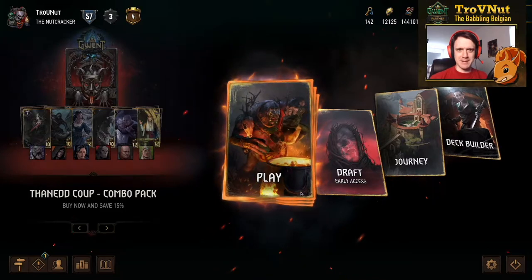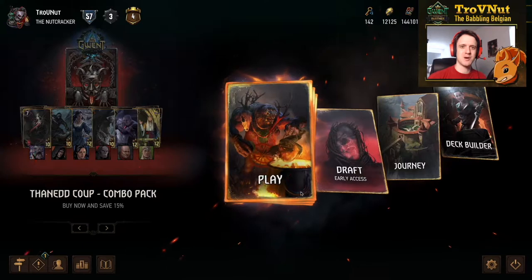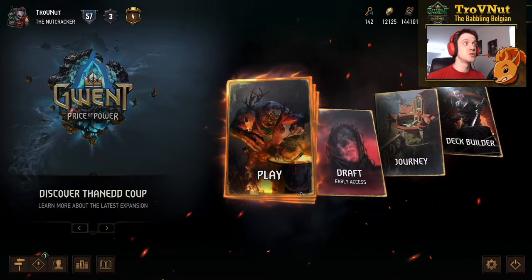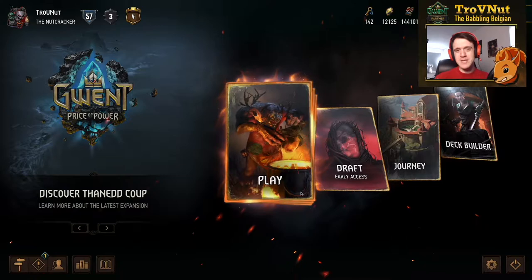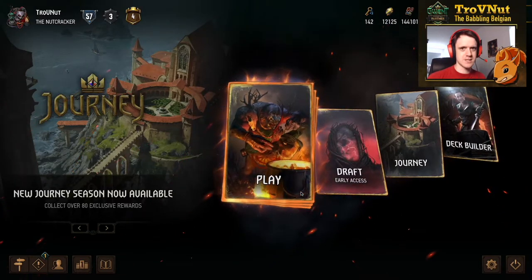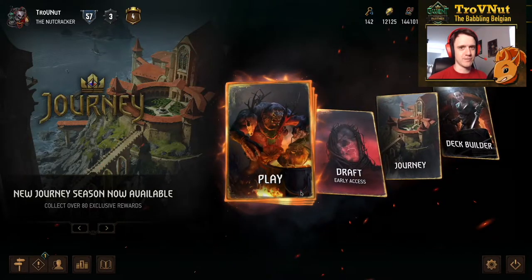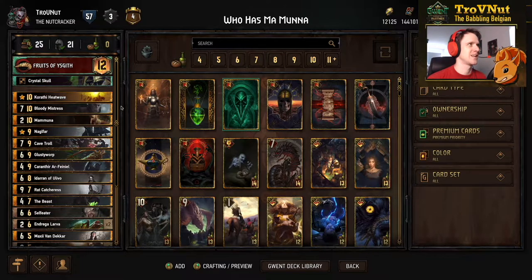Hey what's up everybody, my name is Trofenet, a babbling Belgian, and welcome back to Gwent HD show where we talk about interesting decks to play around with. Today is no different as the start of the season of the Drakonet and the new Tenet Coup expansion has arrived. We're going to be heading into what appears to be its strongest deck. It received a single nerf already but we're going to go into monsters regardless, looking at the new monster cards and building a very fancy deck. Today's deck is called 'Who Has My Money' — it's supposed to be pronounced Mamuna, but I just like the pun.